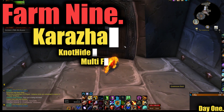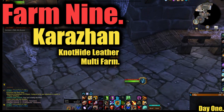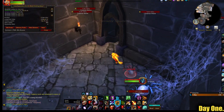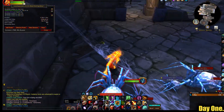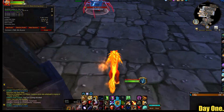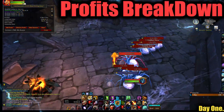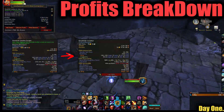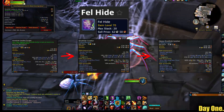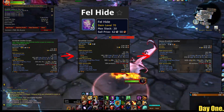The optimized 3-minute knothide leather multi-farm located inside Old Kara. This is a very profitable raid at the moment on my server — the prices for heavy knothide leather are rather tasty. All leathers I gained from farm two have already sold, so I must have more. Turn all scraps into leather, then turn all leather into heavy knothide leather and sell. Fell hide also drops here with a price of around 30 to 40 gold each.